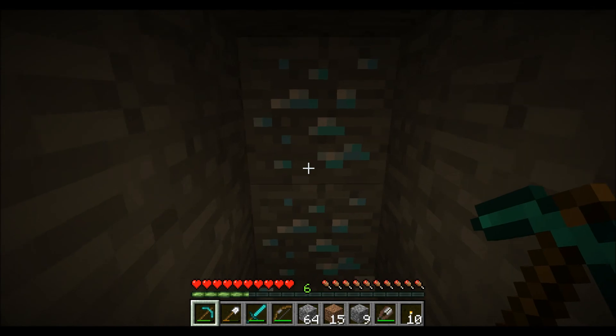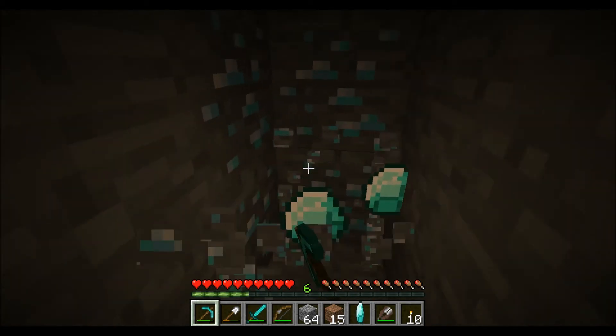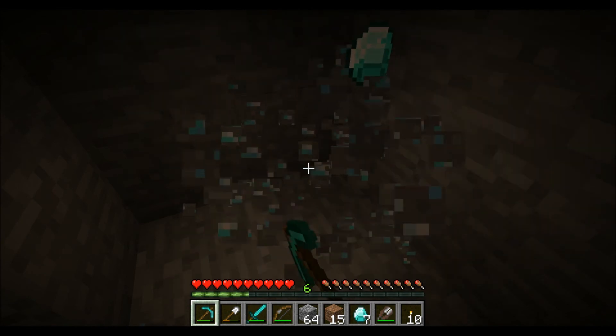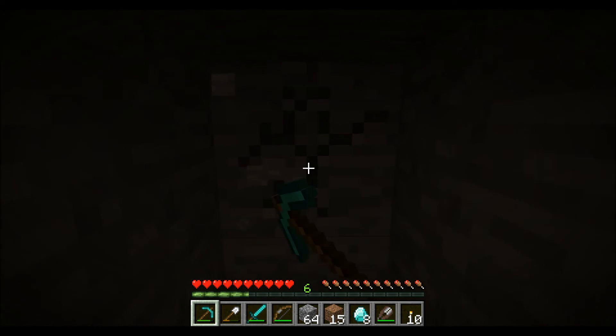Oh wow, that was ironic. Yeah, we get enough inventory space for it. Oh wow, oh wow - eight vein! Okay I think we went a bit too far, I guess we'll just do the normal mining shaft.